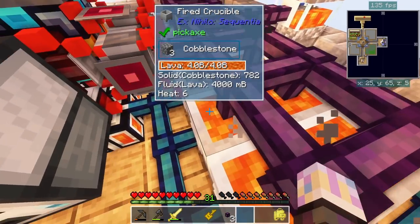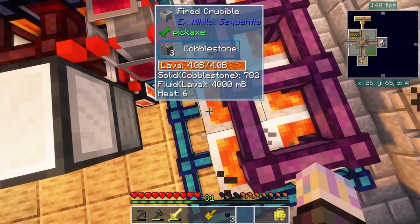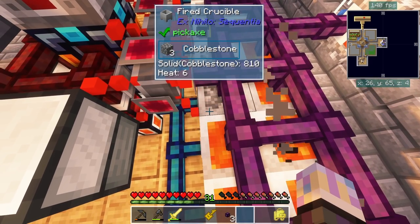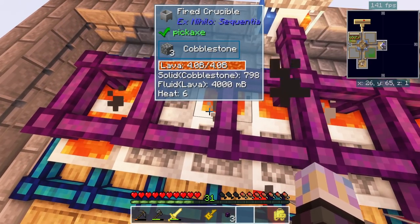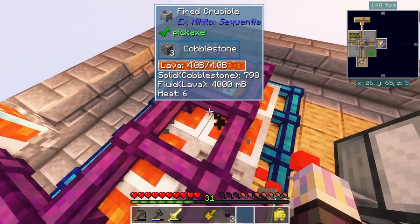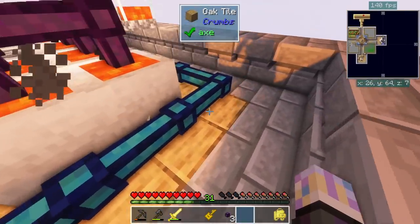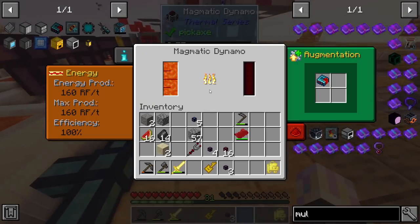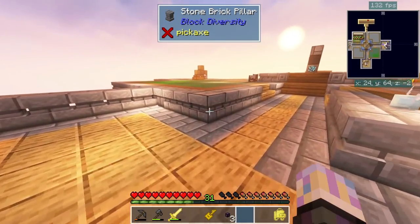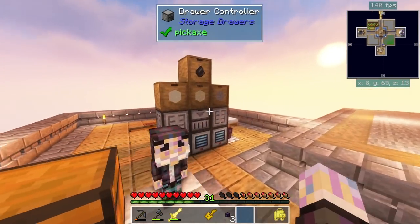It looks like power is actually good here but the main test will be our lava. These ones are starting to run down and we might be a little low. I may have to go ahead and throw in a couple more crucibles - two more here and two more on the other side. It's definitely working and doing its thing though, and we'll end up getting a ton of these materials.